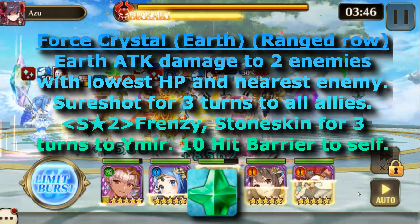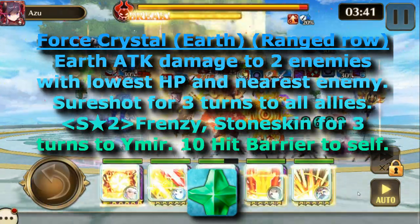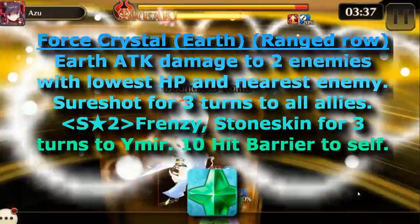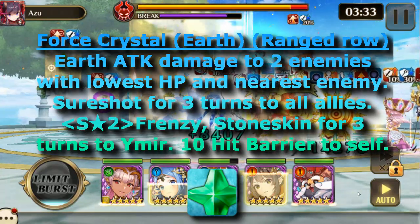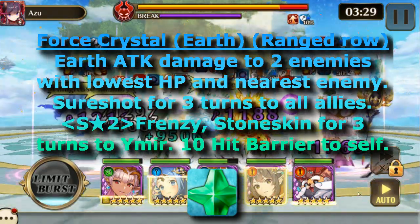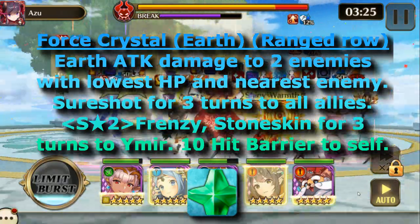The ranged row of crystals, which are the earth ones, do earth attack damage to the two enemies with the lowest HP and the nearest enemy, and sure shot for three turns to all allies. On S2, they also apply frenzy and stone skin for three turns to Ymir and apply a 10-hit barrier to self.